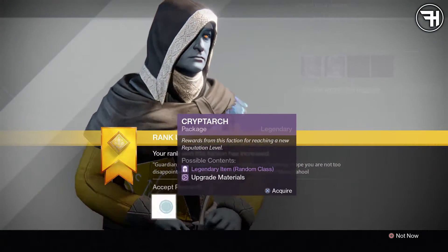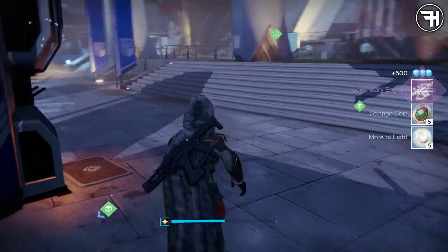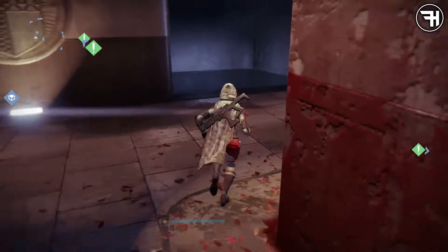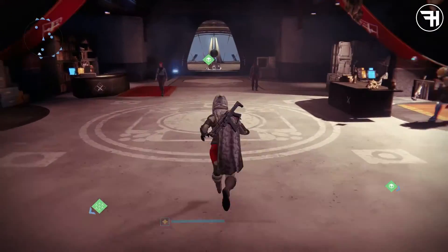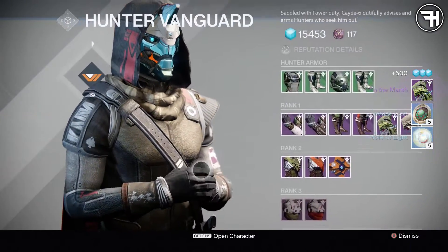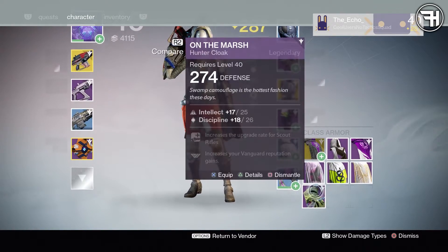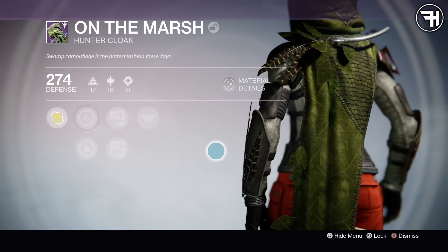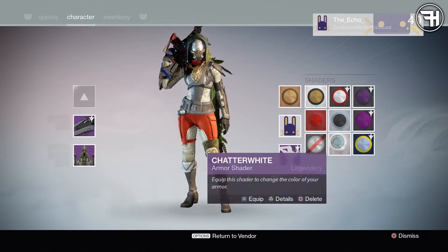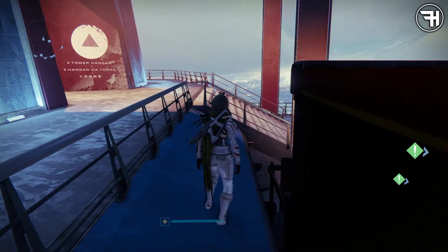Oh, we got something good. We got a legendary engram — that's pretty cool, that's kind of awesome. Okay, so we're going to go Vanguard now and see what we get. Oh my God, I'm so happy — a freaking full impact fusion rifle! And on the marsh... oh my God, yes! I got a freaking beast mode cape! I got the exact cape that I wanted. Oh my God, yes. Got to infuse the hell out of it. So sexy. I'm going to put on a bit of Chatterwhite — make myself look sweet. I'm so happy.